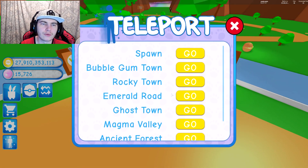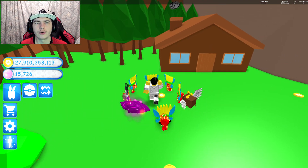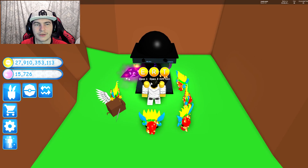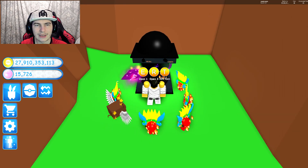I've already found where the secret one is, so we're going to go straight ahead to ancient forest. What we want to do is go back over here towards the entrance to the previous zone, and we can walk straight through the wall — and here is the secret pet ball.